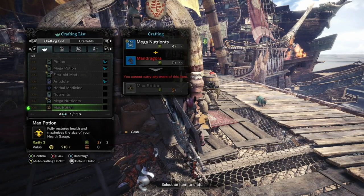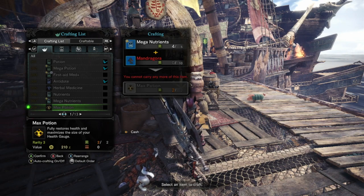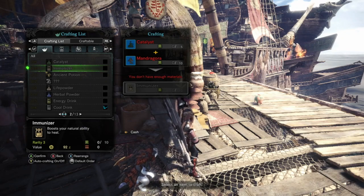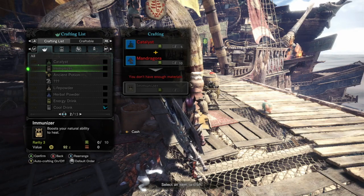Hey everyone, welcome back to our Monster Hunter World videos. We're going to show you how to do some serious Mandragora farming. The reason Mandragora are so important is because you use them to get max potions and immunizer, both of which will massively help you in the big boss battles in Monster Hunter World.